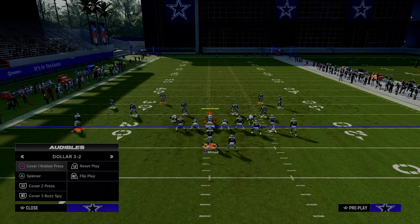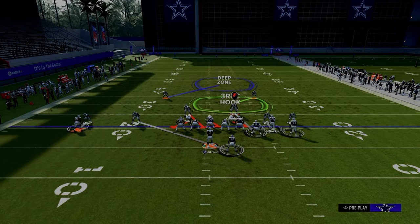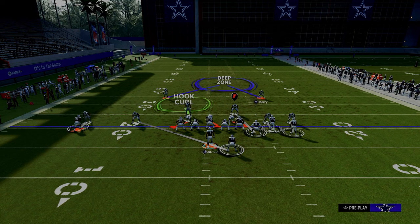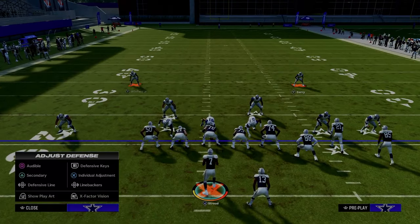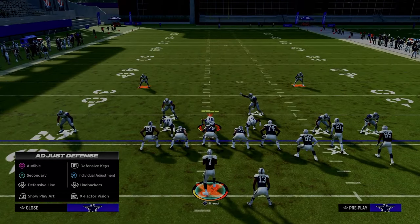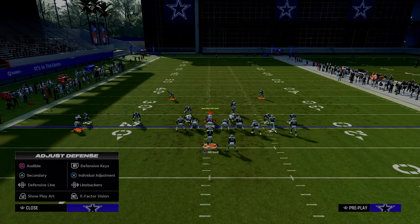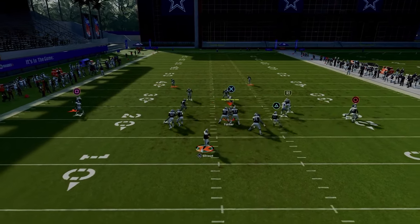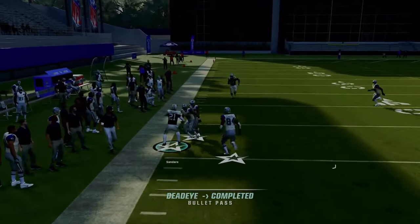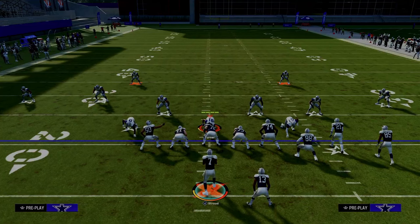A lot of times, pretty much everybody that I play who is a little more advanced understands that they cannot let you just throw this running back streak up the middle of the field. So they have to have safety help there. They also have to have safety help over here so they can defend the deep fade route that beats press man to man. So this allows you to either work the tight end underneath, or wait and hit this slot post over the middle of the field for a pretty easy gain. This play is really good against both man and zone coverage.